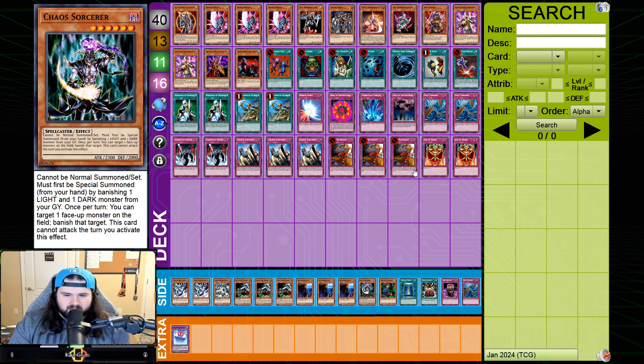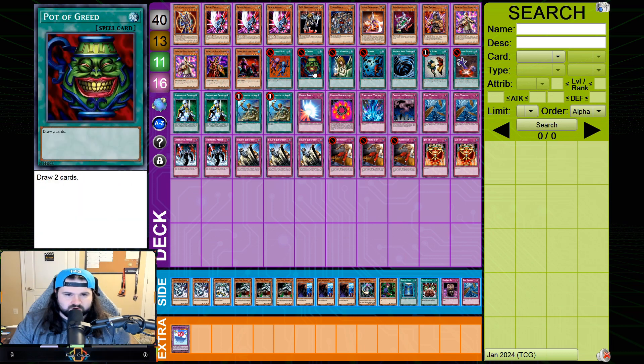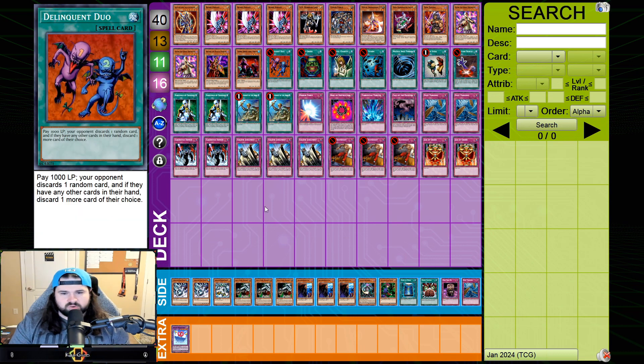Chaos Sorcerer goes with this whole package of changing things up post-board — it's good against Chaos Turbo and the control decks. Magician of Faith is a really strong card: we expect our opponent to take out their Trap Dust Shoots, Knocks, and Mind Controls, so Magician of Faith gets a lot of value. It gives the deck a dimension you don't have pre-board — card advantage. You usually get advantage through attacking in the battle phase, but Magician of Faith gets you a card back: Pot of Greed, Graceful Charity, Delinquent Duo — anything, because we play a lot of power spells.